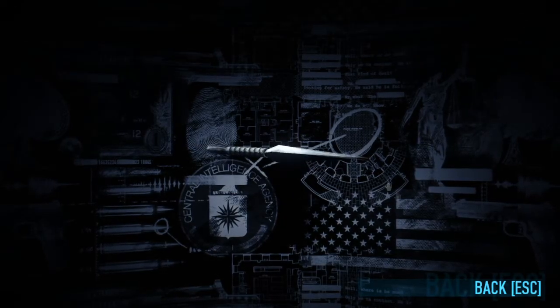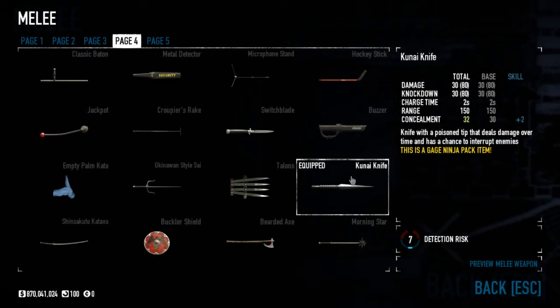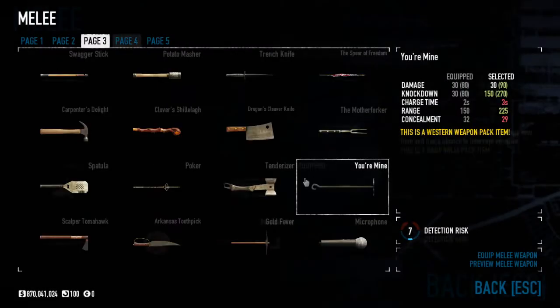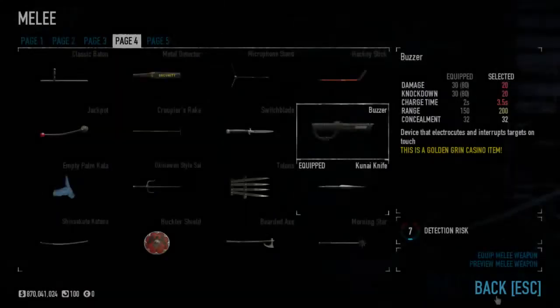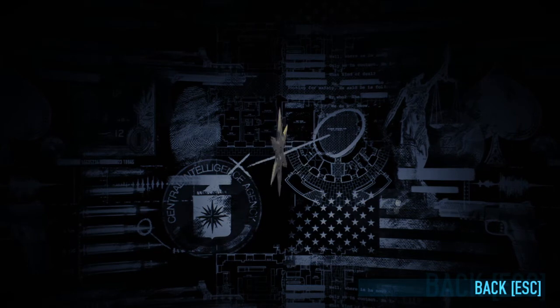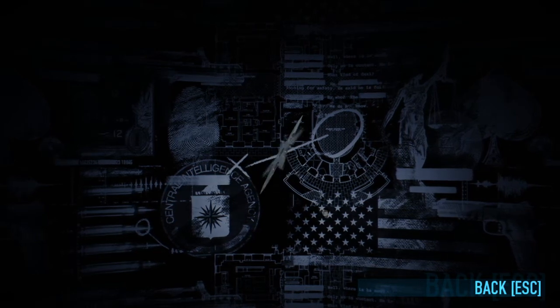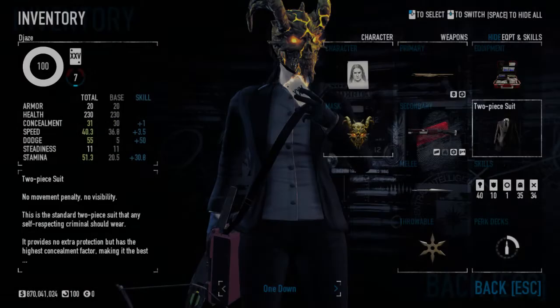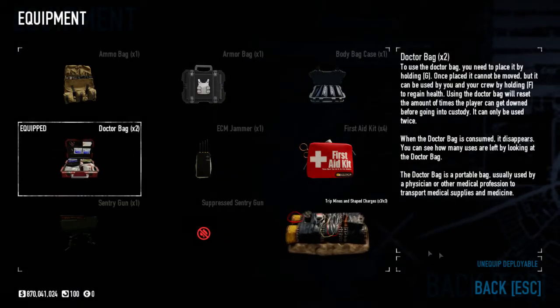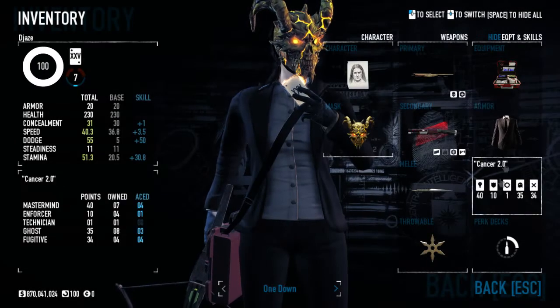The melee I use is the kunai knife. I'm not using the buzzer because the kunai has the same poison mechanic — it does 30 damage on hit and then 300 damage from poison, so if you keep stabbing something you can kill it very quickly. For throwable melee I use the shurikens, which also have poison ticks, so you can throw them and they do insane poison damage.